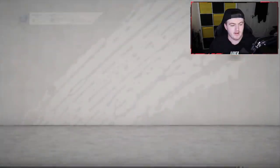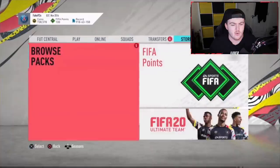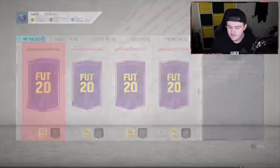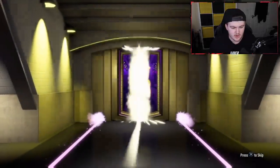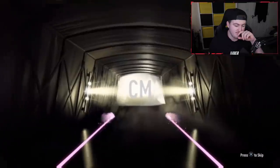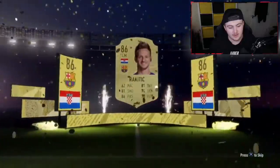We'll go with a 100k pack, hopefully getting a future star. We've got a walkout — the first 100k pack is going to be a Croatian center mid. Not Modric — Rakitic. That's not the Barcelona center mid we're looking for, but we'll take walkouts. Very average first pack unfortunately.